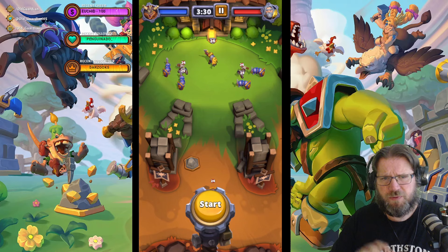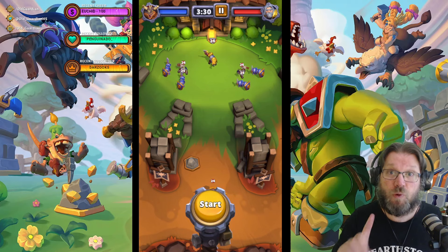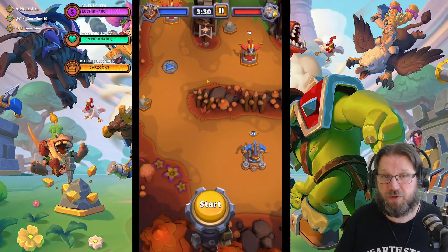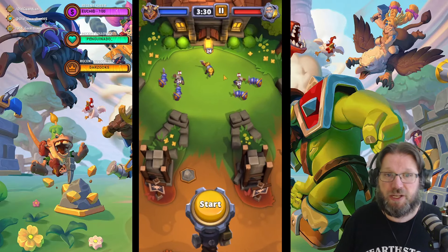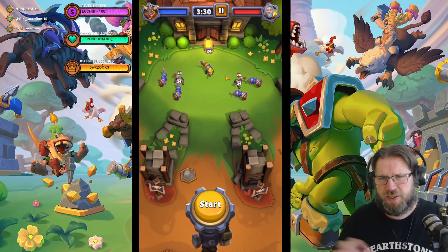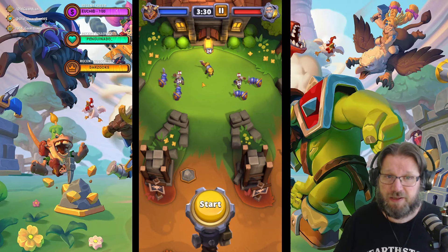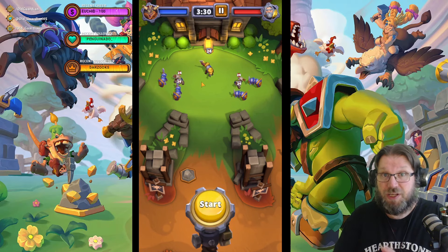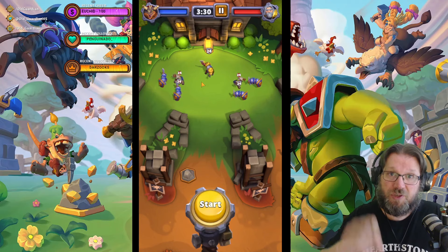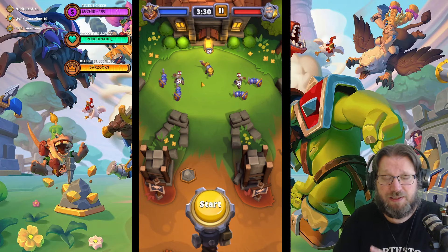There are a couple of timing tricks. First, you want Tyrion to spend some gold before your push. If you have a cobalt miner, send it out first and then drop the whalebacks. If you don't, wait a little bit before dropping them. This way Tyrion spends gold elsewhere and can't use it to defend. The other trick is cheat death: when Tyrion plays a safe pilot, cheat death counters it, keeps your minis alive, and they'll have enough time to kill Tyrion.